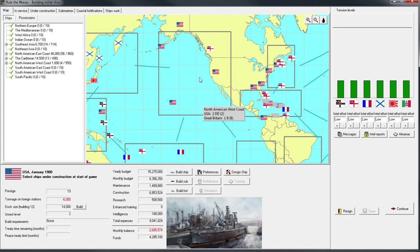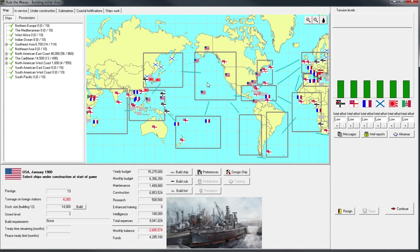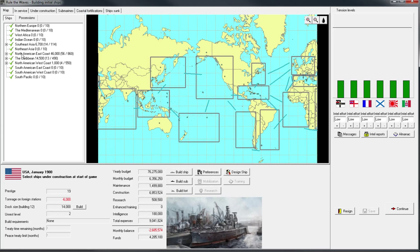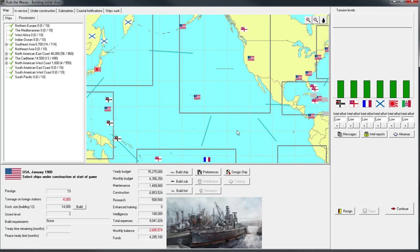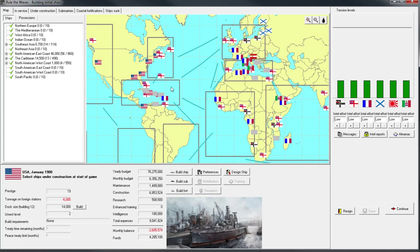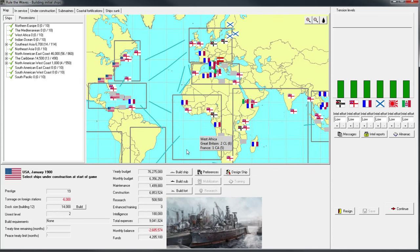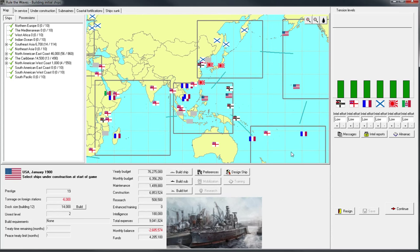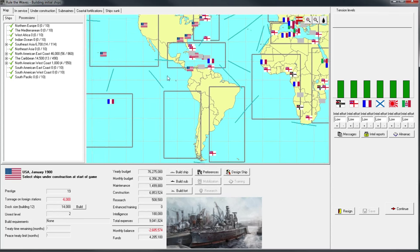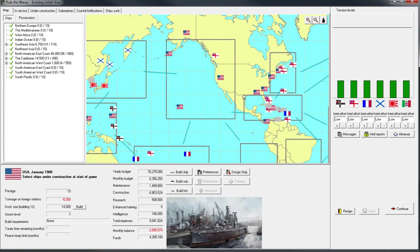On the map, we have two territories here, four territories here, and a lot here and there. So that's four areas. There are 12 regions on the map total, and the United States has territories in four of them. If you look at Great Britain, they have territories in 10 — that's over double. That's why even with their higher budget, it's actually difficult to manage putting all those ships around. I prefer to play as the United States so I can consolidate my forces a little better.